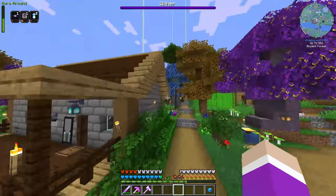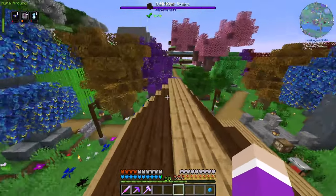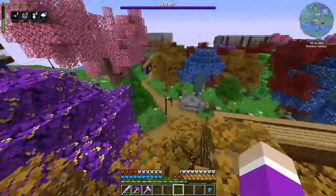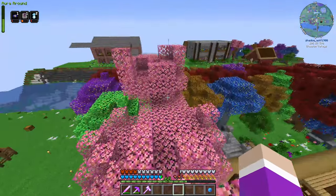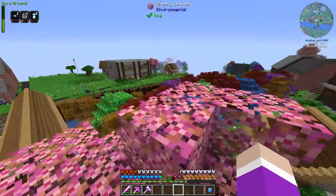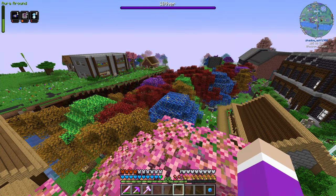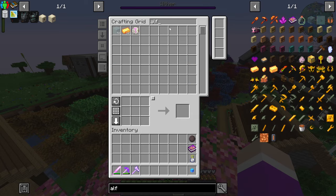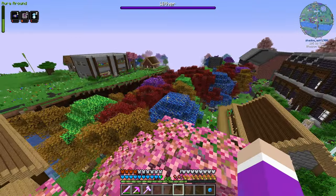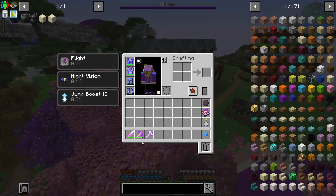Today we're going to attempt to upgrade our tools at last. What we need to do is find ourselves a Tetra Forge, loot it, and then make ourselves a special hammer that can only be crafted in there, and from there we can make the Alph Steel tools that we want. Hopefully I have enough Alph Steel — I have 10, which should be more than enough.